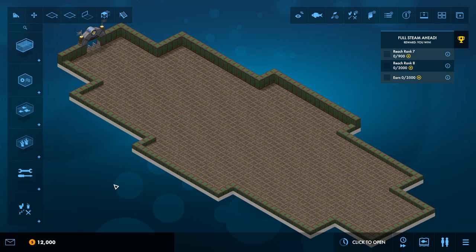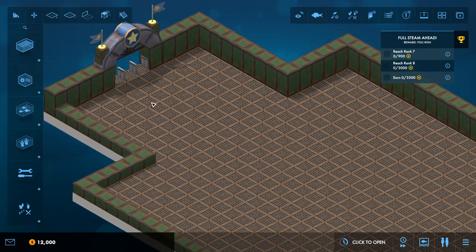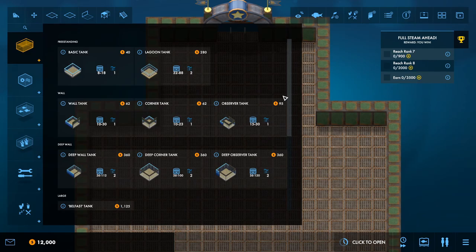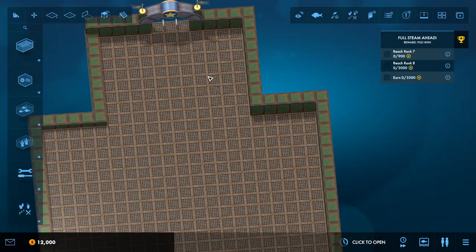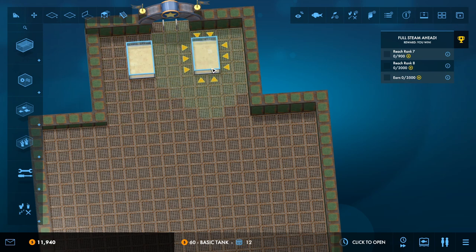We'll work towards reaching rank 7, rank 8, and earning 3,500 prestige. We've got freedom to do anything we like. So this is the entrance over here. I think maybe a feature tank right in the middle would be really nice, and then we'll have a couple of smaller tanks here and here. People are going to come in and be met with some small tanks — that's pretty cool.